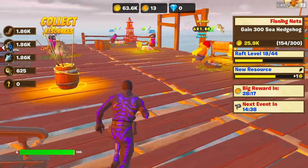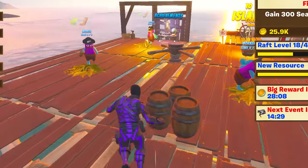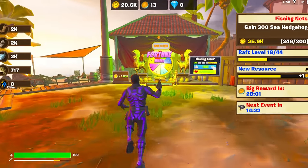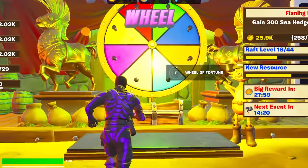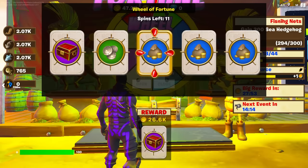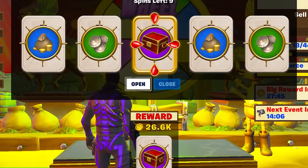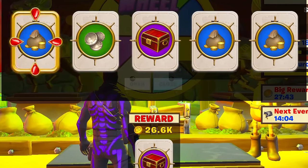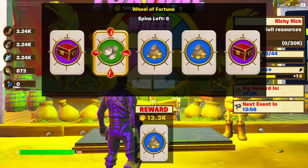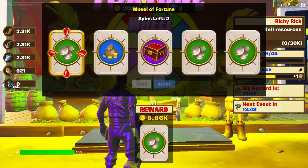Another chest. Our raft is looking absolutely ginormous now. I'm proud of how far we've come. Let's go spin this wheel of fortune and see if we can get our hands on anything crazy. 26 — yes sir. Give us more of that. I want the — yes sir. Keep giving me more. I want those crazy rewards. I want as much money as humanly possible. I don't even care about the raft. All I want is money.